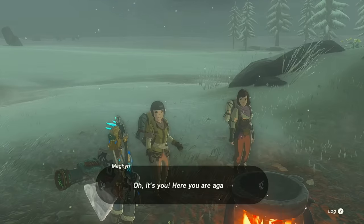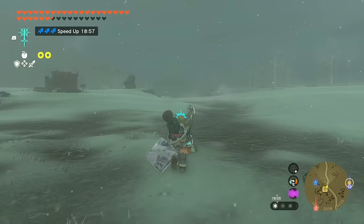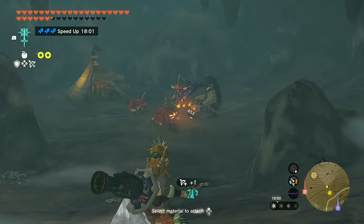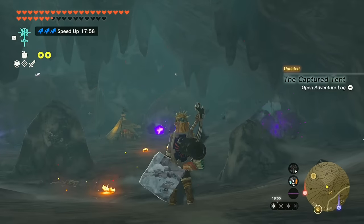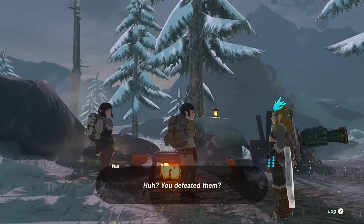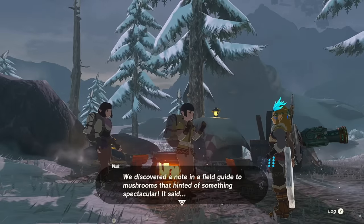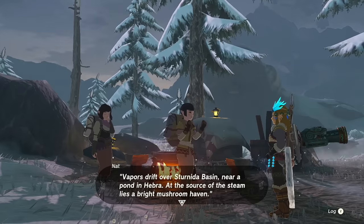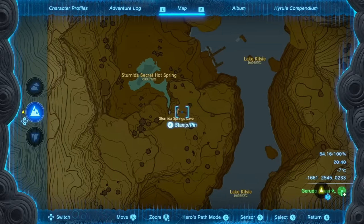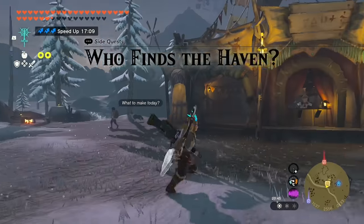The girls from earlier in the video are found again — their tent was captured by monsters. After helping out, the quest completes. They reveal they're hunting for a fabled mushroom haven: Sternita Basin, near a pond in Hebra, at the source of the steam. That appears to be the Sternita Springs Cave.